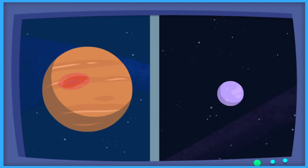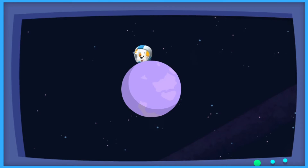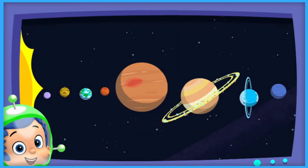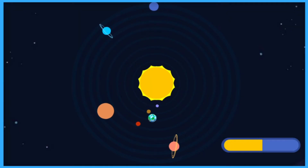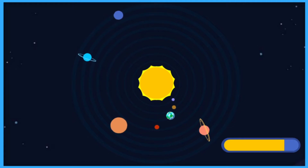Jupiter looks really big, so it must be Mercury. Mercury is really small. Mercury is the smallest planet in the solar system. Great job helping Navigator Gil navigate the perfect path to fly the spaceship from Earth to Mercury. Pilot Gobi is ready for takeoff. That's awesome. We're going to fly from Earth to Mercury. Three, two, one. Blast off. We have liftoff.